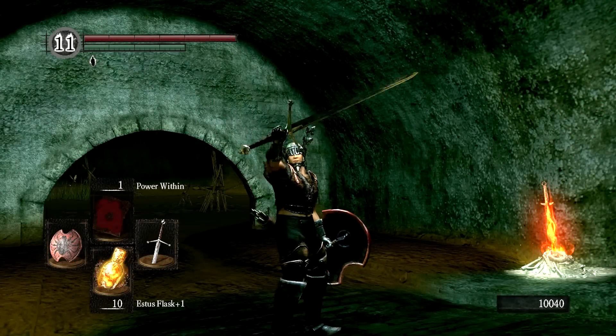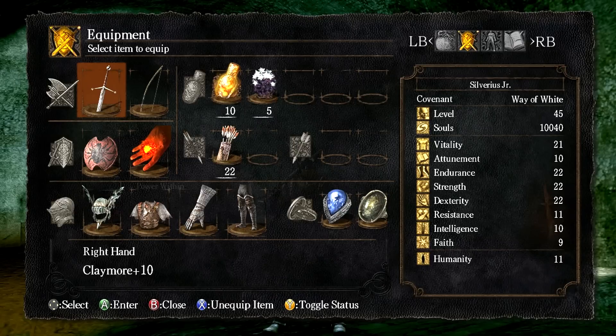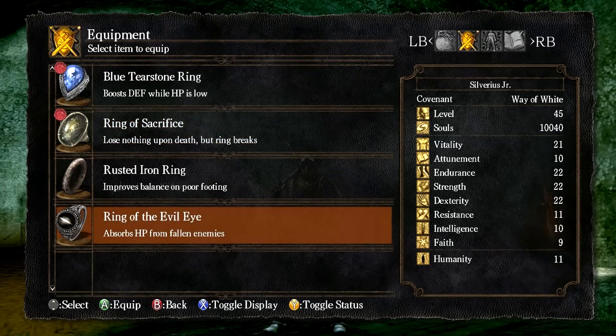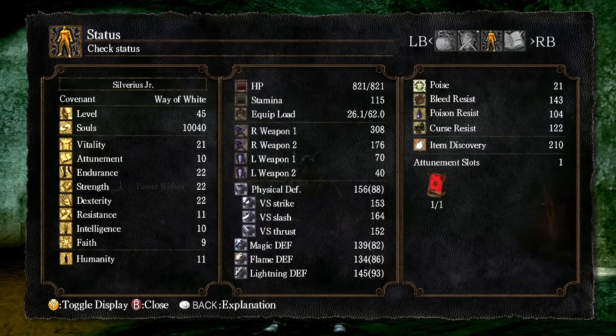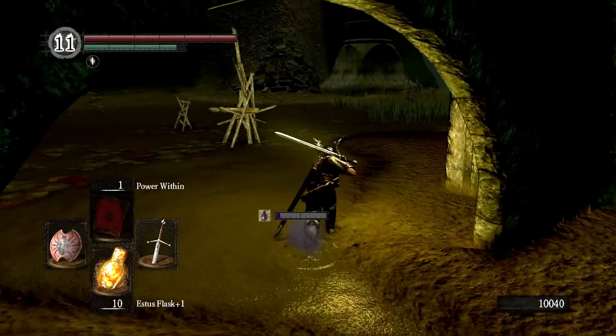Hey everyone, it's BlueLizardJello and welcome to episode 5 of Everything Possible in Dark Souls 1. Before we get underway, let's go ahead and take a look at our items and our stats. Pretty much the same as we had last time. I'm switching to the Ring of the Evil Eye since I'm not too concerned about dying right now. I have the Blooming Purple Moss equipped. I've leveled up 5 times since we defeated Quelaag — 1 point in Vitality, 2 in Strength, 2 in Dexterity.